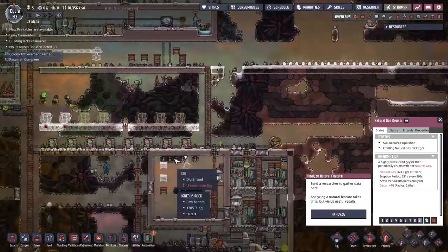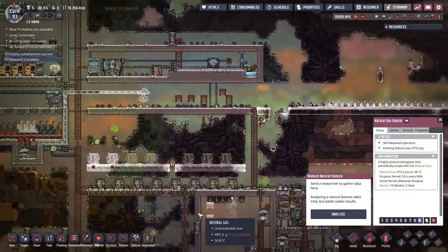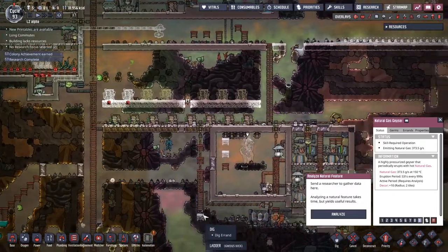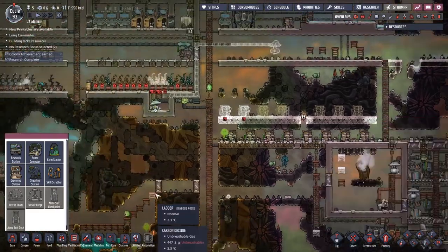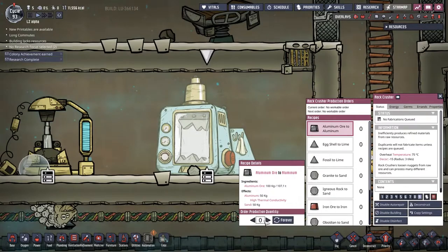We've got one atmospheric suit up and running, so we might be able to put one suit station here — it'd literally be just a short little hack but at least we'd be able to get that finished. To make one of these we need a station, and I'm missing some refined metals — but it's okay, we've got the most aggressive metal maker in the world over here.